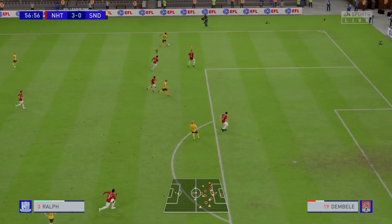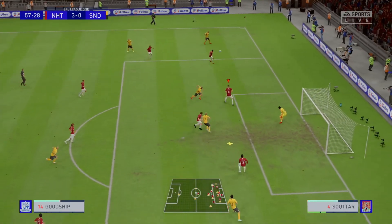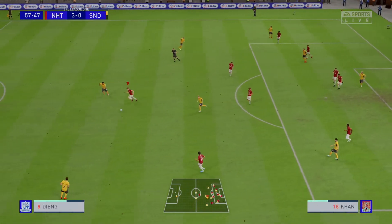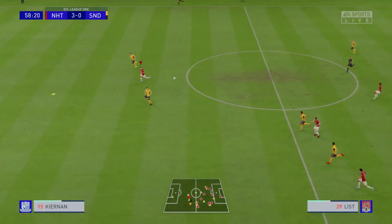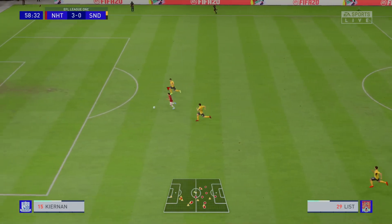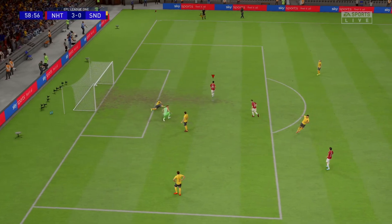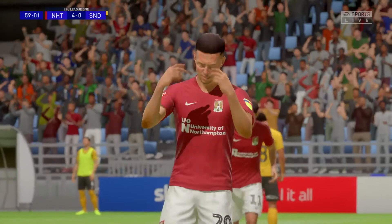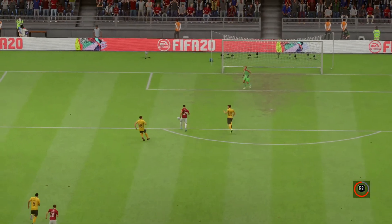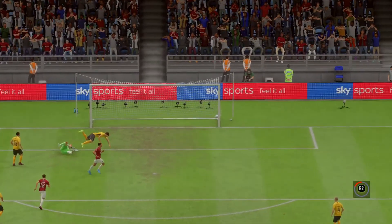Southend looking to get something out of this game. Ralph — brings it in and Soutar away. Musengo finds Khan — chance to counter perhaps. Khan does so well to fend off the defender, and a ball over the top for List. List is clear here — beats the defender, walks in front of the keeper. Southend once again the architects of their own downfall — another mix-up at the back basically leaves the goal empty for List.